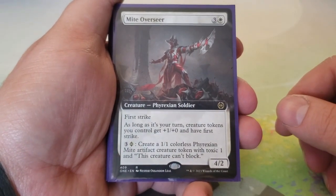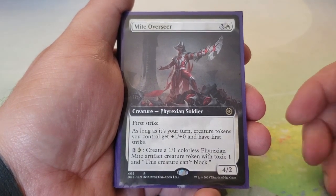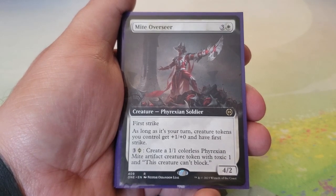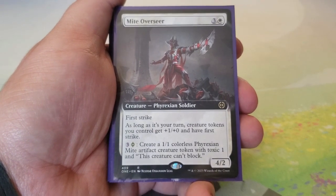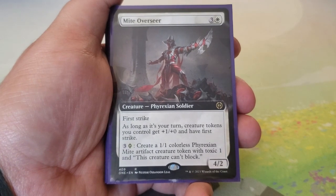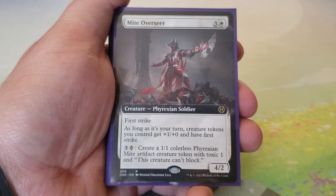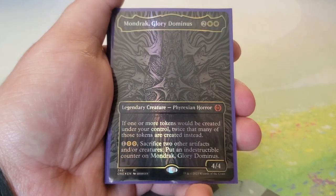Might Overseer — three and a white, first strike, 4/2. As long as it's your turn, creature tokens you control get plus one/plus one and have first strike. For three and a Phyrexian white mana, create a 1/1 colorless Phyrexian Mite artifact creature token with toxic one that can't block. The incubator tokens and the 3/3 golems from the Splicer also benefit from the buff, so this sees lots of value in the deck.